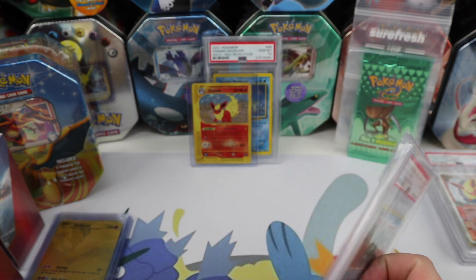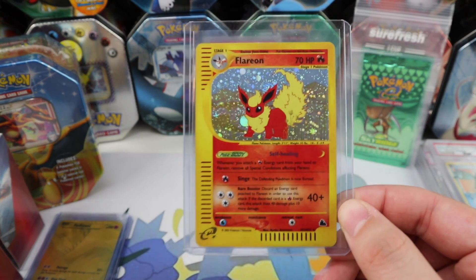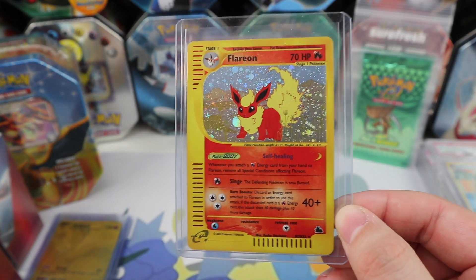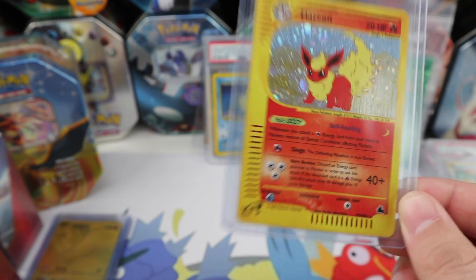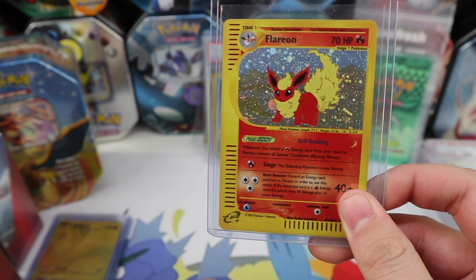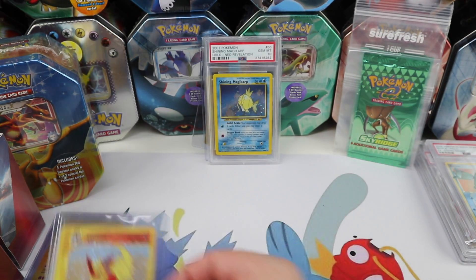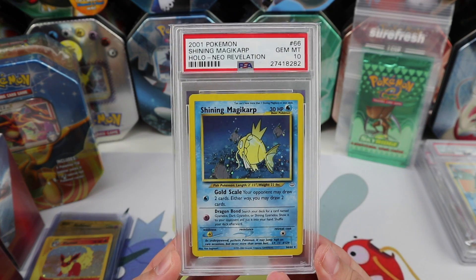This little guy came from my good friend Pokebolt — a Sky Ridge Flareon holo, a beautiful Sky Ridge holo. I'm definitely going to send this off to get graded; it's an absolute beauty.